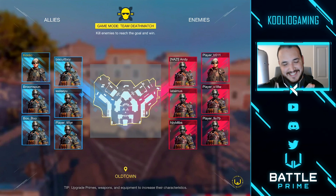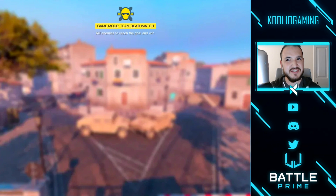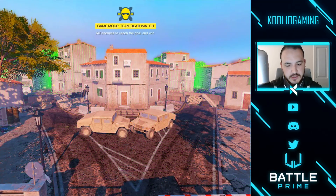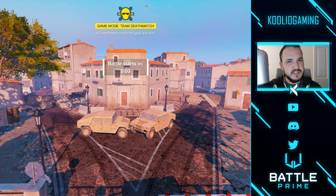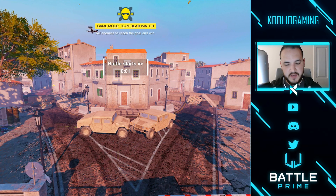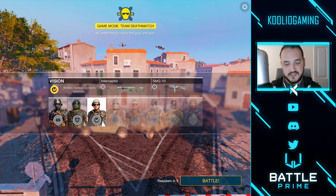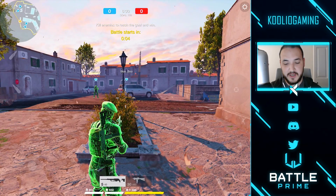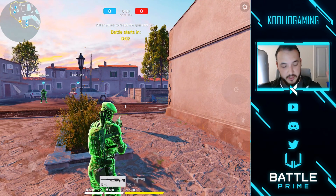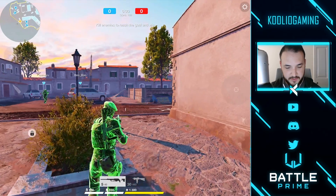It looks like we're playing Team Deathmatch on Old Town. Now, Old Town is a little bit of a disadvantage for snipers because it's a pretty close quarters map. There are a couple of spots you can snipe from, but it's not like the sniper map. Wish me luck, because I was dominating all morning, so hopefully I still have those skills.